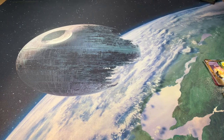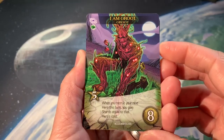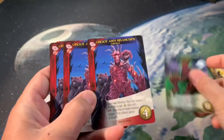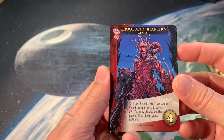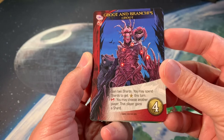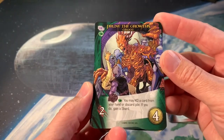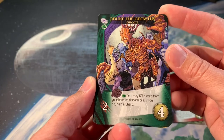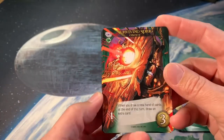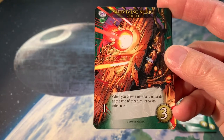Next up is Groot. Here is his ultimate card: when you recruit your next hero this turn you gain shards equal to that hero's cost, plus five recruit. Then we have Groot and Branches: gain two shards, you may spend shards to get recruit this turn, and you choose another player who gains a shard. There's not a whole lot of printed attack on any of these. Here's one finally with some attack — you may KO a card from your hand or discard pile; if you do, gain a shard. And Surviving Sprig has one attack: when you draw a new hand of cards at the end of this turn, draw an extra card.